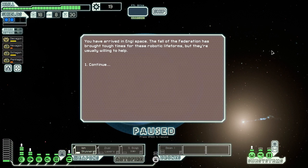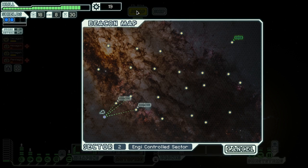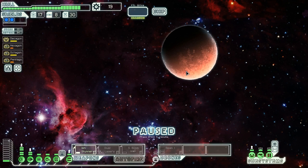We arrive in Engi space. The fall of the Federation has brought tough times to these robotic life forms, but they're usually willing to help. I'm still a little sick and going through water at a crazy rate — I step away briefly to refill, then we're back. We really need more power to our weapons or we're undergunned. Let's check out the distress beacons and see what we can get.